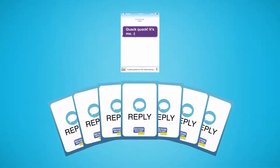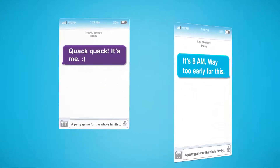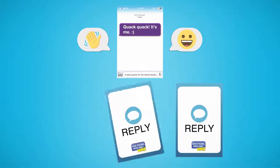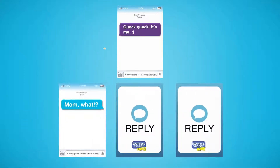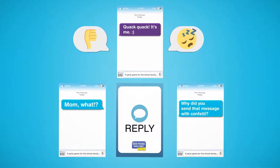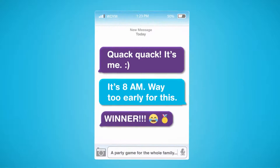Each player decides which of their seven reply cards pairs funniest with the inbox card in play and passes it on to the judge face down. Once the judge has received a reply card from each player, they shuffle them up and read them out loud one at a time. The judge then selects their favorite reply card, and the player who played it wins the round.